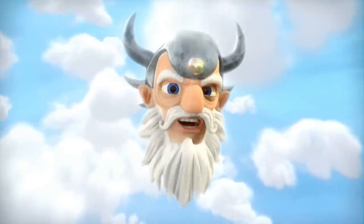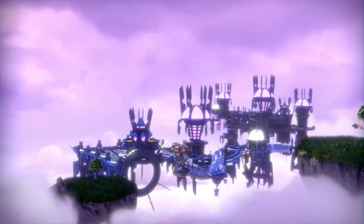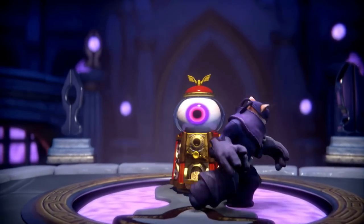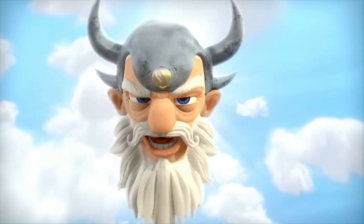Greetings, Portal Master. Something amazing has happened. The same colossal explosion that destroyed Cloudcracker Prison also fractured the very foundation of Skylands, exposing two new elements. One was pure light, and the other, utter darkness. The Midnight Museum has emerged, which holds the dangerous Dark Eye of Unvisibility. Nightshade, the sneakiest thief in Skylands, intends to take the eye and use its dark elemental power to steal everything. Hurry and stop Nightshade before it's too late.